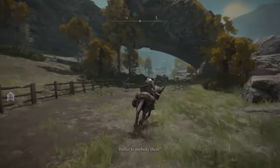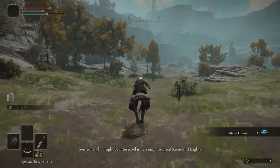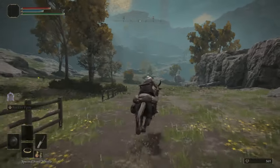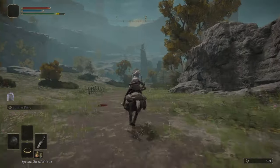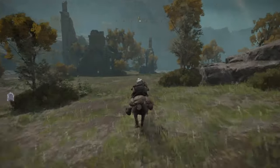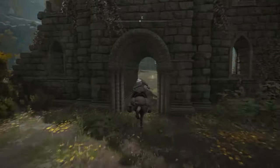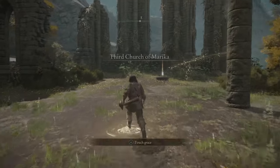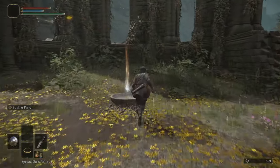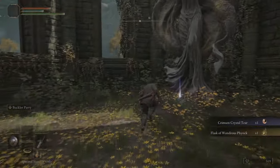We're going to come up to the church eventually — there's another NPC there. You guys can do those quests later, they are not going to vanish. There's a church over there. We're going to avoid that giant — these giants are very easy to avoid. After we get into this church, it also has another site of grace, which we're going to grab. There we go, this is the Third Church of Marika. There's also some goodies here that you can grab — the Flask of Wondrous Physick is a very useful item, and of course a Sacred Tear.